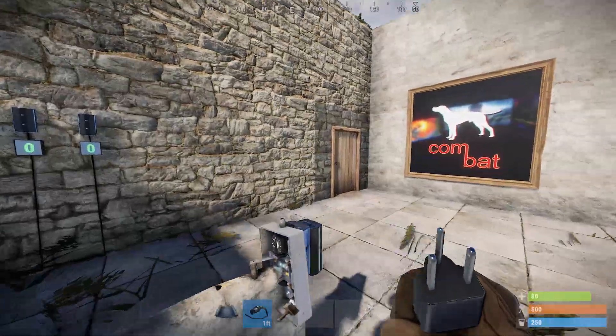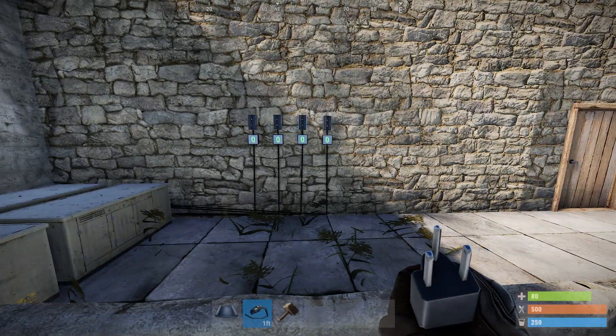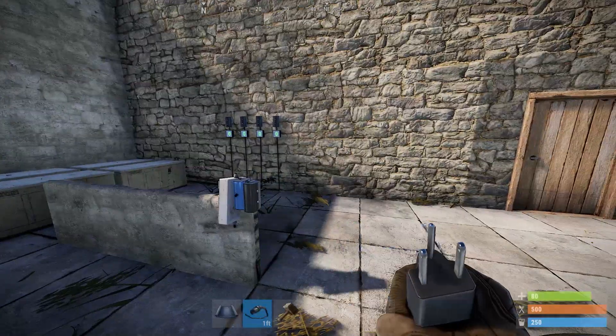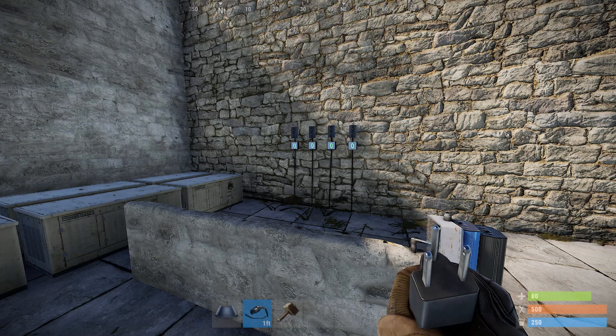Hello and welcome back to Combat Rust. Today I'm going to show you something I discovered accidentally whilst working on a semi-big project. It is an easy binary counter that can count upwards and also count downwards.